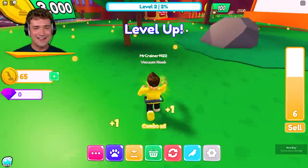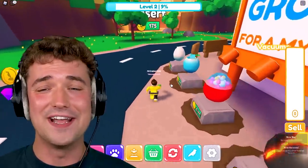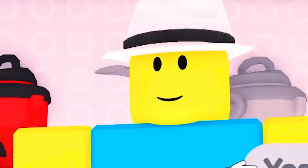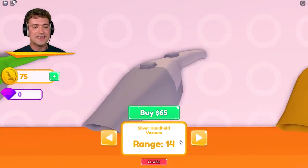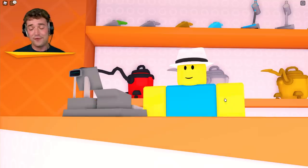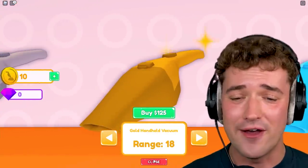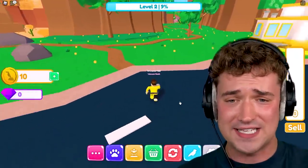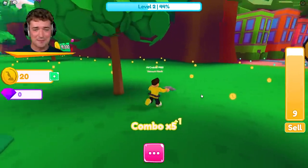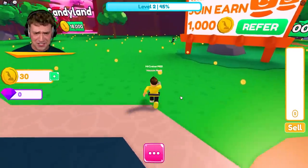Level one is almost complete — we're now level two, and I think we can even get a better vacuum already. The first one we need to buy is the silver handheld vacuum. The next vacuum is at 125 bucks, so let's just keep upgrading. This vacuum is definitely way better than the other one — it's sucking up stuff so much quicker. And then we just teleport back and sell it all.